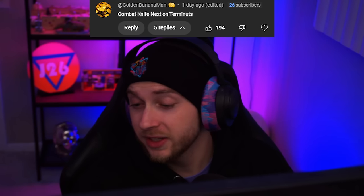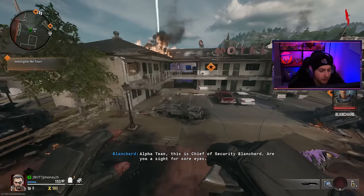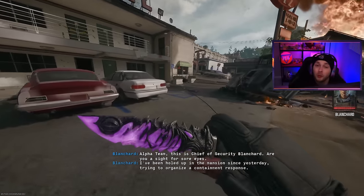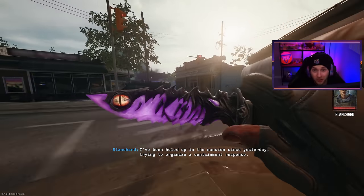Welcome back to our Road to Nebula here in BO6 Zombies. In our last video, our top comment was from Golden, saying they want us to get the combat knife done on Terminus. So that's what we'll be doing today — kinda. As you can tell, we are not on Terminus. We're on Liberty Falls because I want to go ahead and try to get this thing gold while we complete the Easter egg.